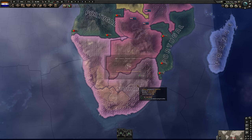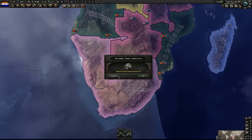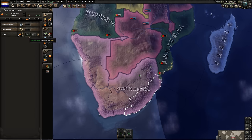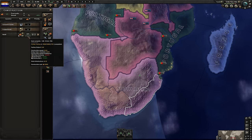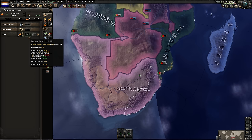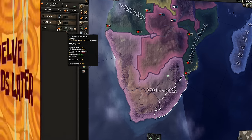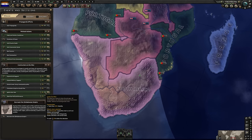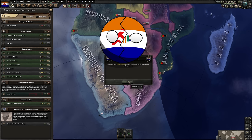We can simply disband all these units. We've repealed the Native Representation Act and we are ready to ignite our civil conflict. However, I'm going to wait for this factory to finish construction in six days — we won't lose any time on the focus. Six days isn't a big deal, but if we fired the civil war now the construction here would be cancelled. So we simply allow this factory to be built and then ignite our civil conflict.